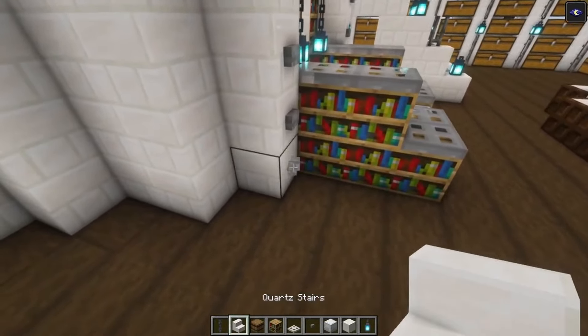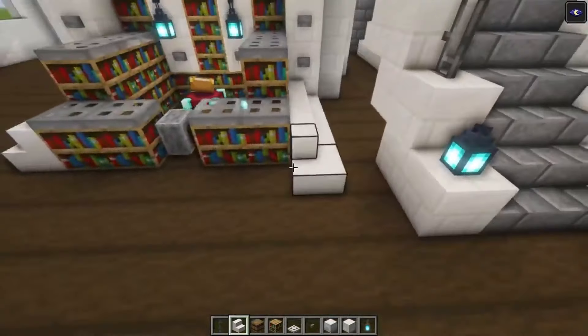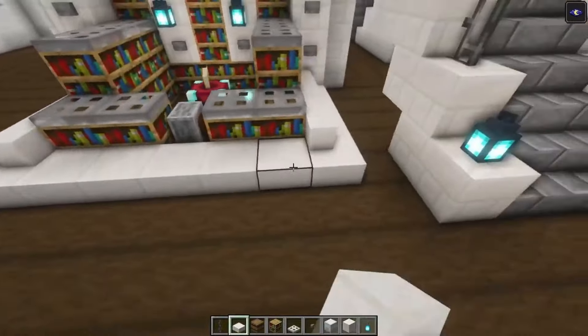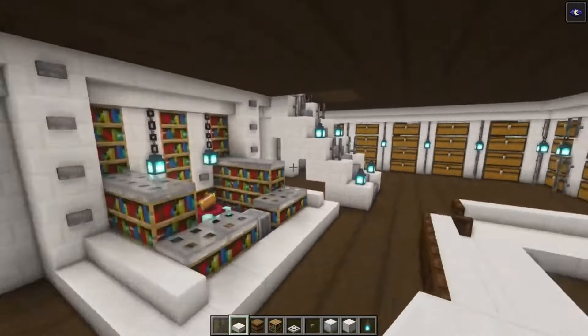Here we go — that is almost going to be it, but we still need to do a couple more things. Add some stairs on the sides followed with some slabs. Now we got the enchanting room as well.